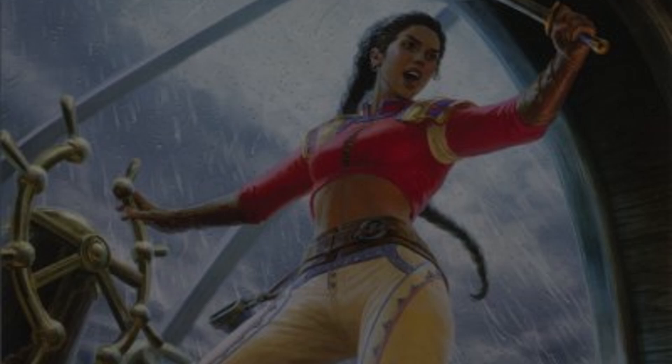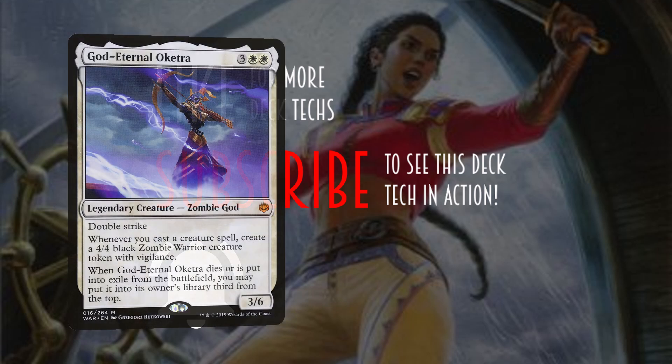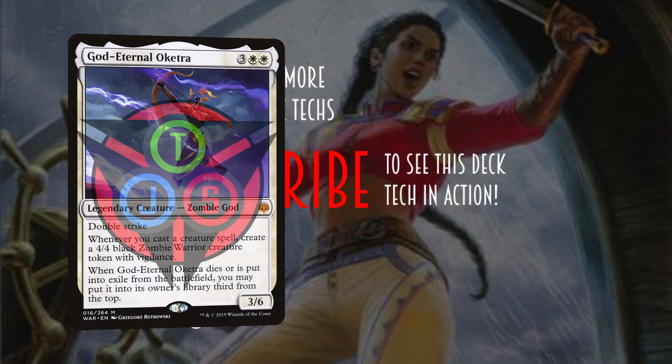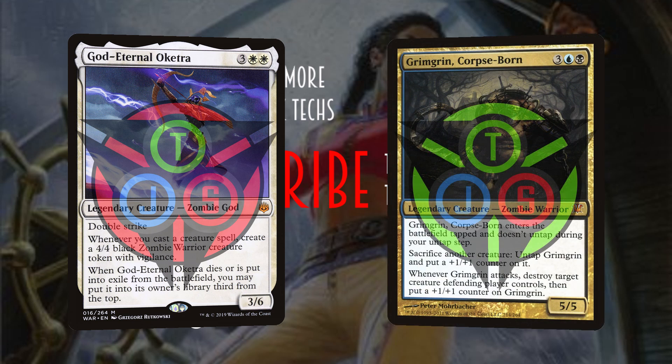Before we dive into the deck list, help out the channel by liking, subscribing and hitting the bell icon. You'll get notifications when the value-centric Oketra list by Hog the Spike and the aggressive beatdown Grim Green list by Juan the Timmy come out, as well as the gameplay using all of these lists, which drops next week.